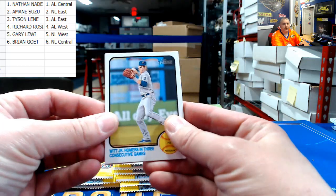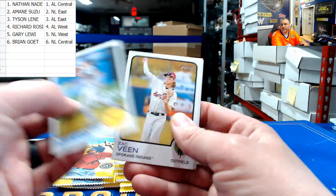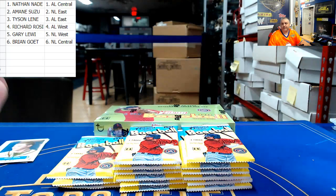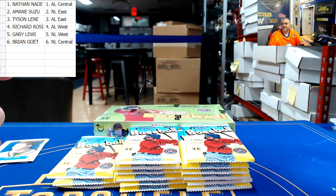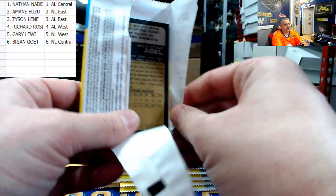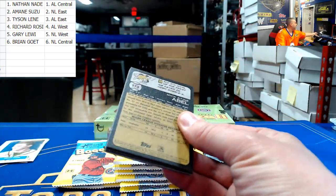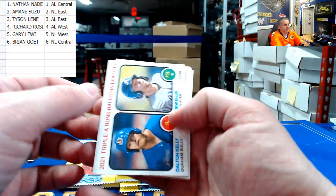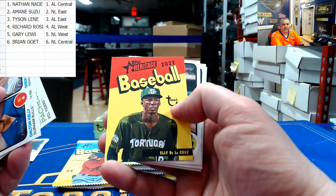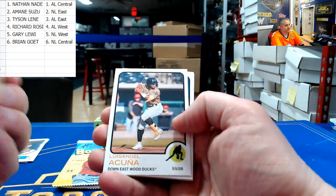There's Bobby Witt for the AL Central. Zach Veen, Jordan Lawler, Aaron Zavala. I'll bring over my stuff - I have a 5,000-count box and then some. There is Elly De La Cruz - that's NL Central for Brian. Really cool looking card. We'll look back through and see if there's images or other stuff.